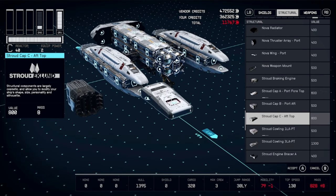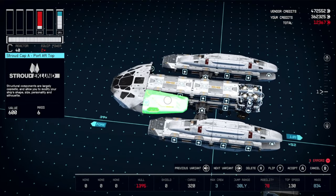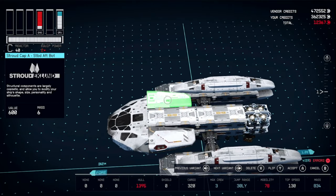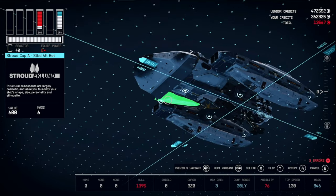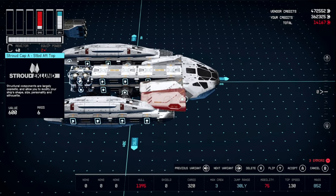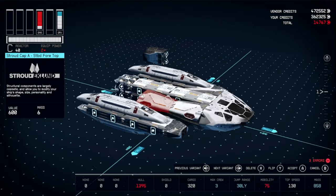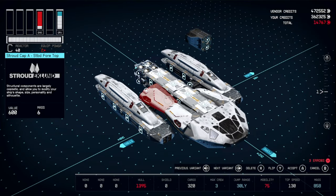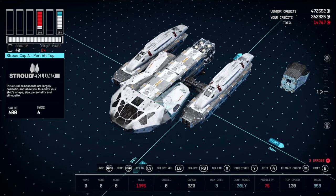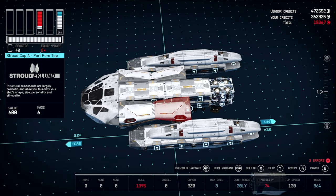Grab some Stroud caps — change the variant to get the aft version, and place one here and one on the other side, as well as another set below them. Duplicate your top ones and change the variant again. Make sure you've got a valid placement in the area, then pick it back up, snap it to the location just over the Hope Tech passageways. Once it snaps, flip until it lands back the way you want it, and hit cancel. Do the same thing on the other side — make sure you've got the valid placement, then move it where you want it, flip, and cancel.